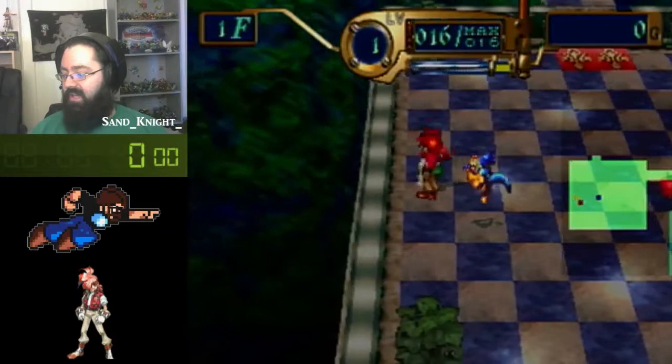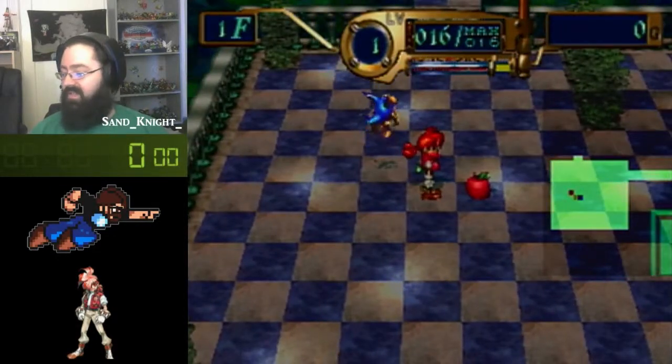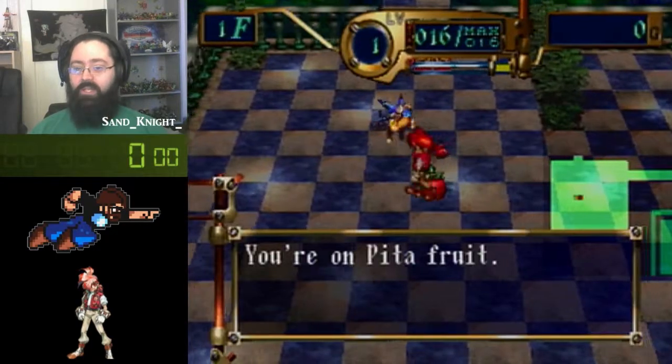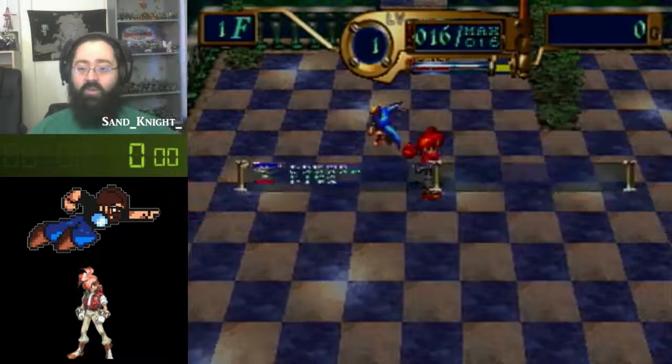And you don't want that, especially if there are enemies around. So there we go — stutter stepping. It's really, really good. This is the first skill you should learn. All right, see you guys, thank you for watching.